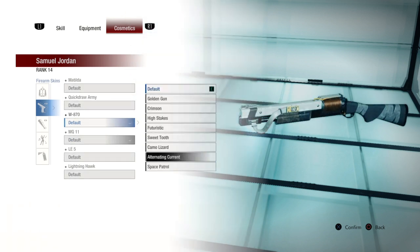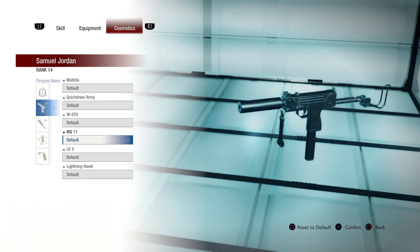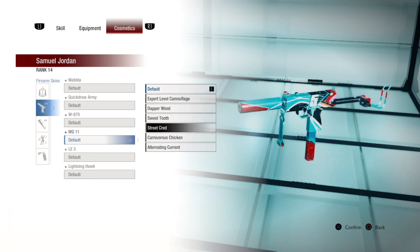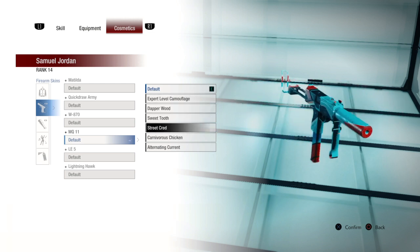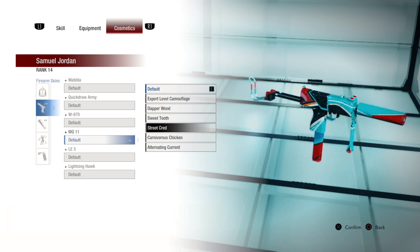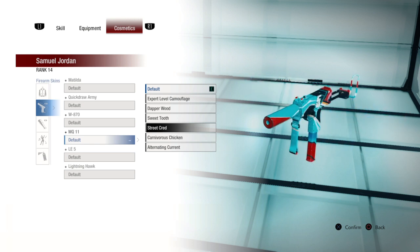Let's look at Alternating Current — it just looks awesome to me. I will put that on my Martin. Street cred — that would actually go really good with his other skin that I just got. Kind of fits the theme, at least.